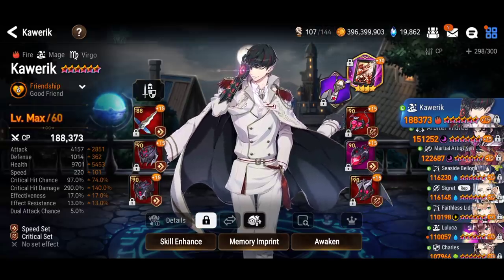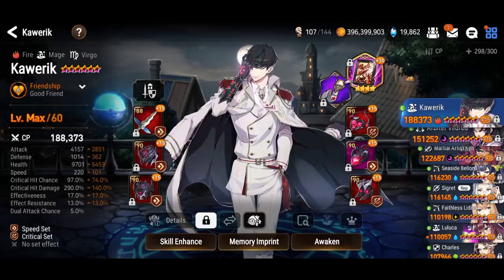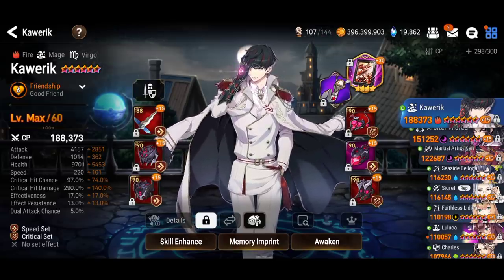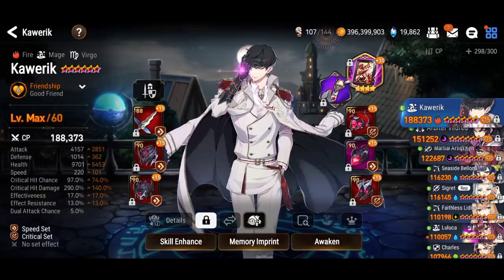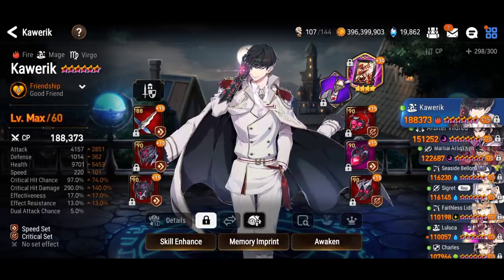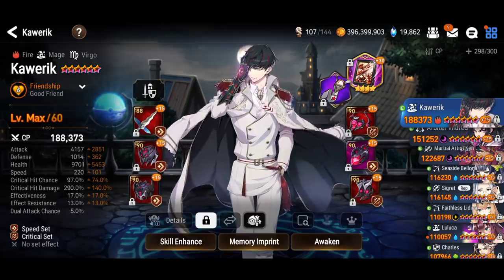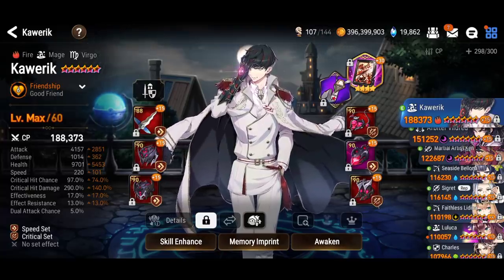Let us know in the comments how you built your Karik and whether you summoned for him. I would say he's not worth summoning for — he's pretty solid but not limited, and he's weak to ice. Better to save your mola for a light or dark hero for PvP. If you need a cleaver it really depends on how the meta shifts — Seaside is showing up less, it's more Remnant Valet now. He can definitely shine in quite a few places — I'll try to showcase him in guild wars and world arena later. I was happy with his performance.